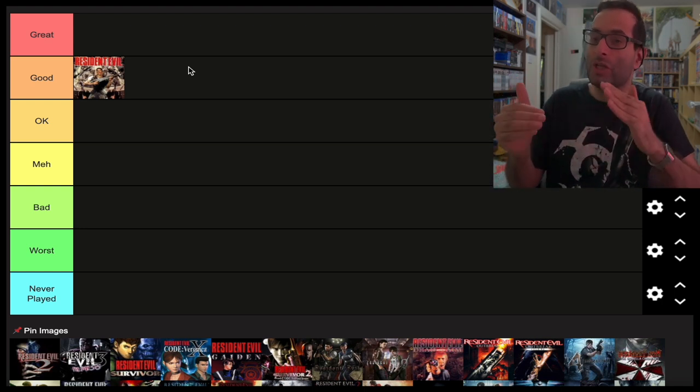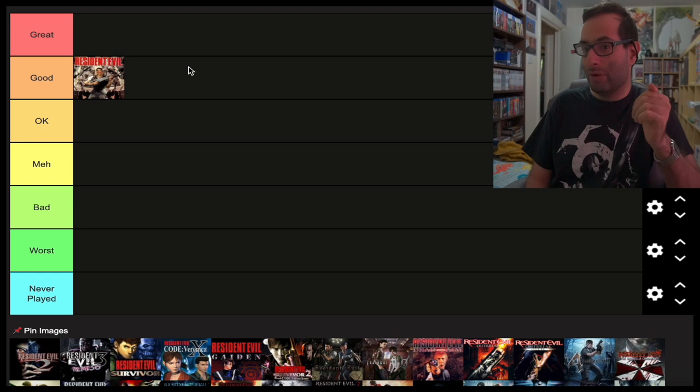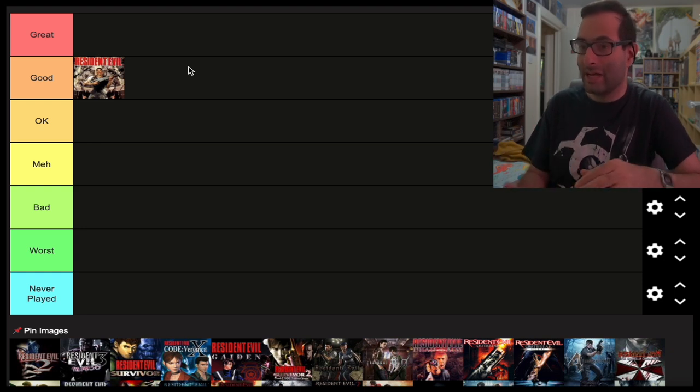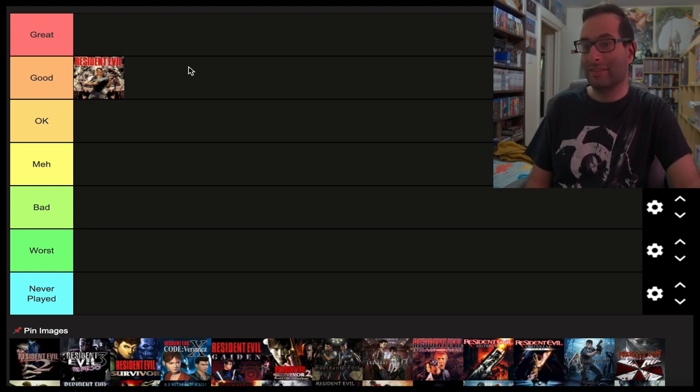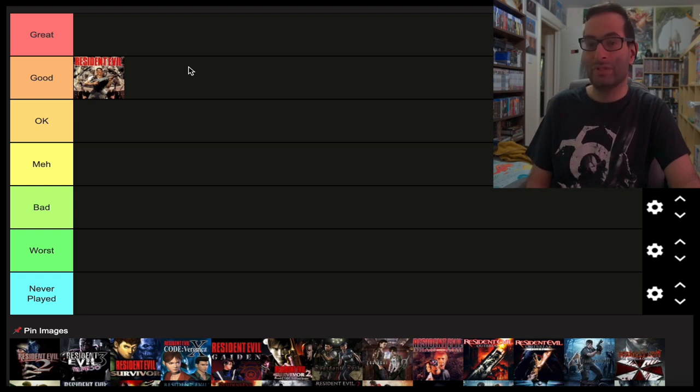Depending on which direction you go with Jill at the beginning — if you go upstairs or downstairs and which weapon you get — if you go for the route that leads to the shotgun, Barry will save you and you get a much easier time. But if you leave the downstairs room and go to the balcony to get the grenade launcher from Forest's corpse, you meet Barry and it's very suspicious, the story changes and the game becomes similar to Chris's campaign. I thought that was a really clever touch that makes the replay value very high.